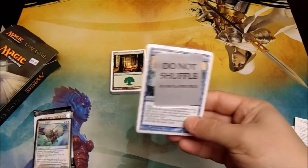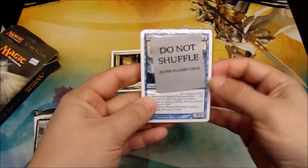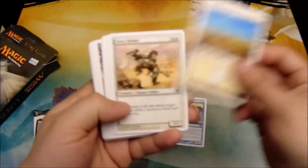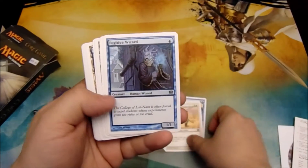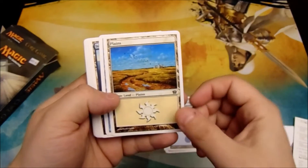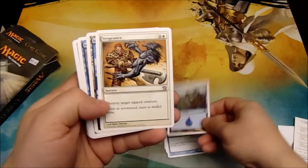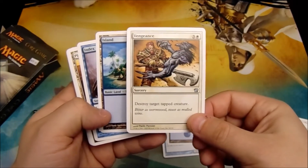Let's check out the silver deck now. We start with Giant Octopus and a Plains, then a Glory Seeker, Fugitive Wizard, Island, Plains, Coral Eel. So I guess there's no black cards in either of these decks. Island, then Vengeance — destroy target tapped creature for 3 and a white — a sorcery.